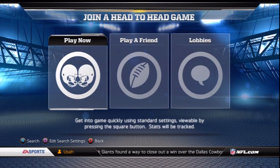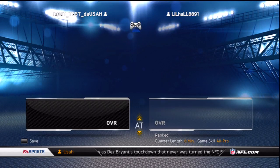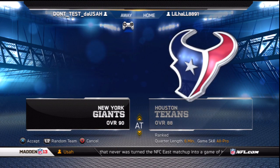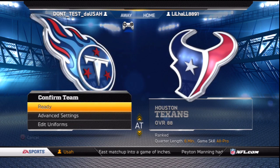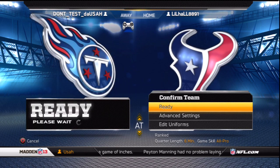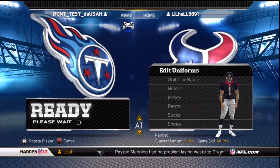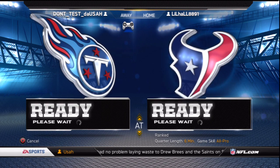What is going on guys, it's GS bringing you another online ranked match. Today we are bringing you some Tennessee Titans gameplay. Our opponent goes ahead and selects the Houston Texans — definitely not the easiest matchup, but the Titans fit the scheme very well with such a dynamic quarterback and running back. They definitely have speed, so I'm looking to utilize the running plays from this formation.